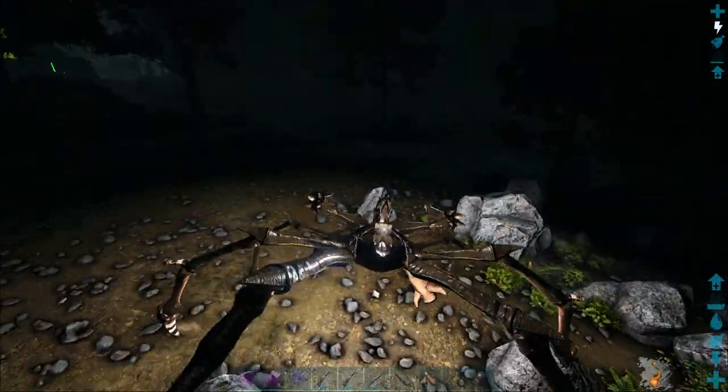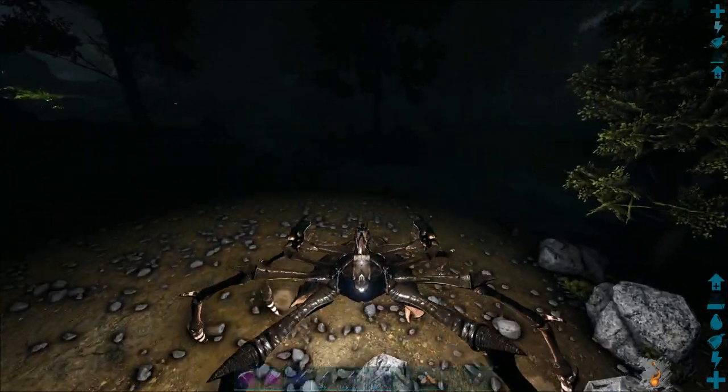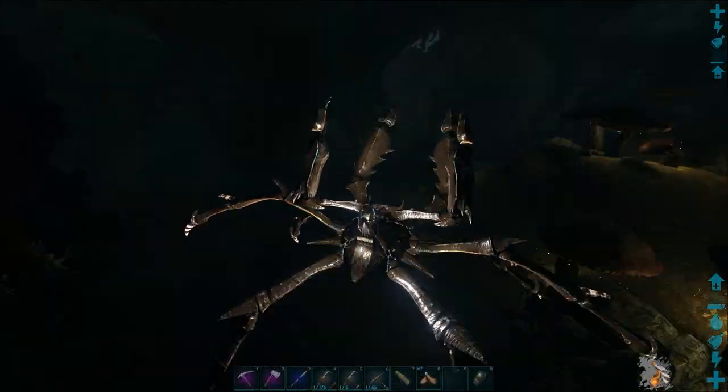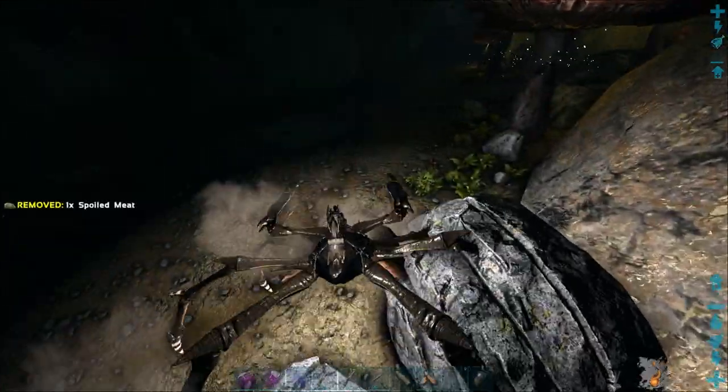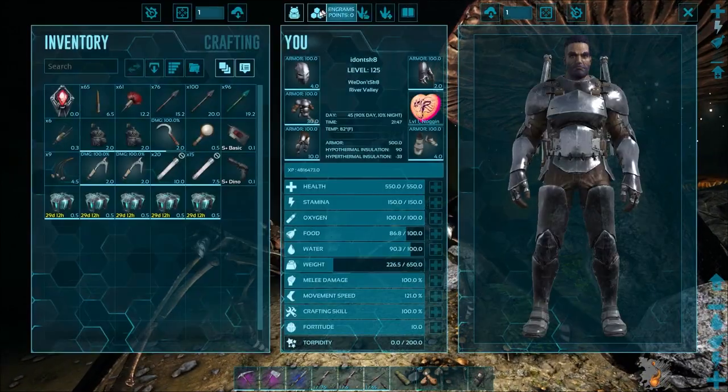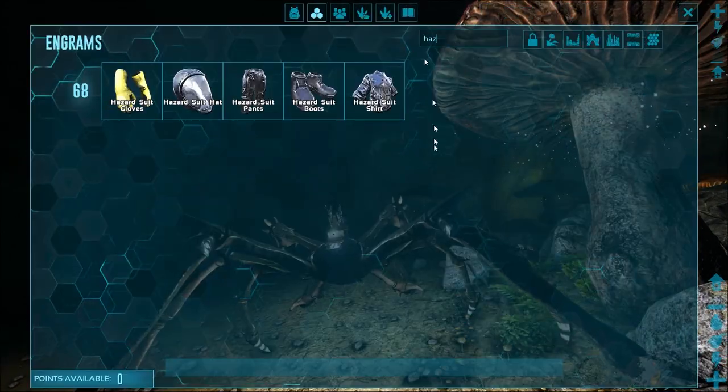Another thing we're also gonna be doing while we're down there is grabbing some blue gems, because I need more of them. I have basically all the resources to make myself a hazard suit. Hazmat? Is it hazard or hazmat? Let me check. Hazard. Okay, it's hazard.